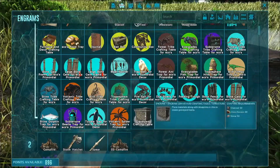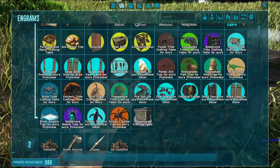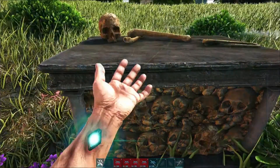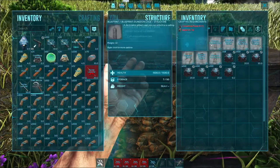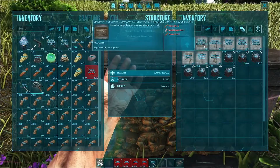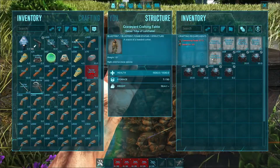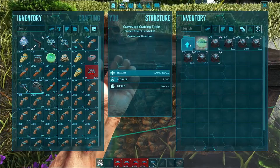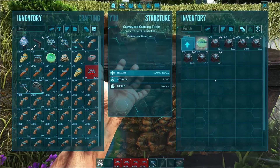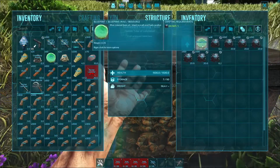All of this is crafted in a crafting table which unlocks at level one and costs 50 charcoal, 30 keratin, and 50 stone. To craft things in here takes various different resources — burns take a bit of keratin, picture frames use fiber, metal, and wood; tombstones use cementing paste and metal. None of it is terribly expensive.